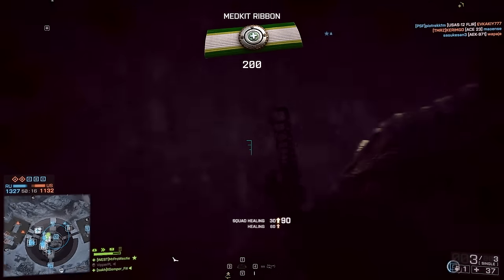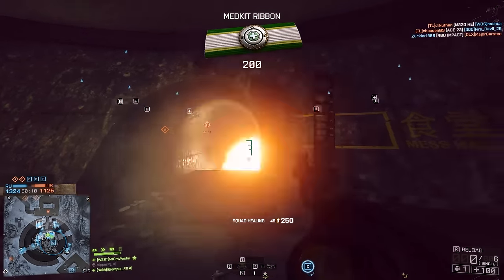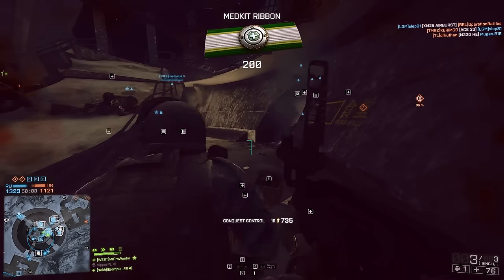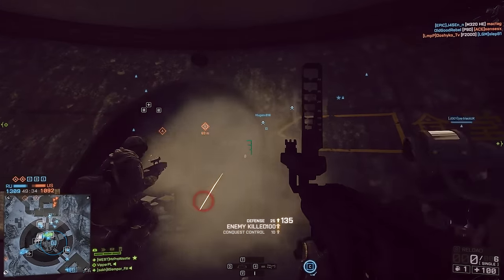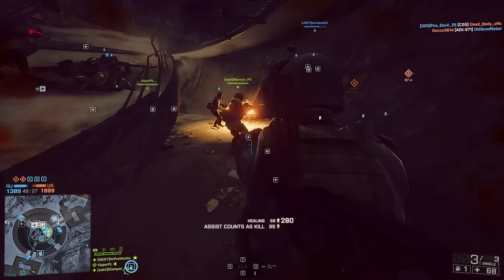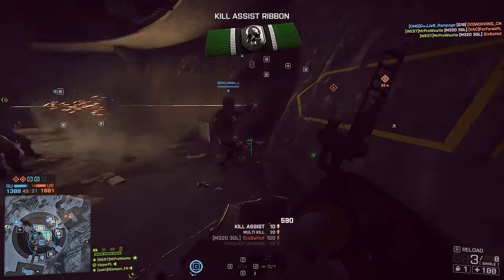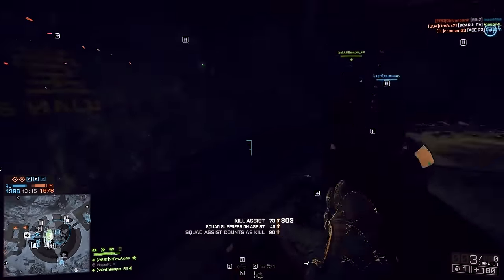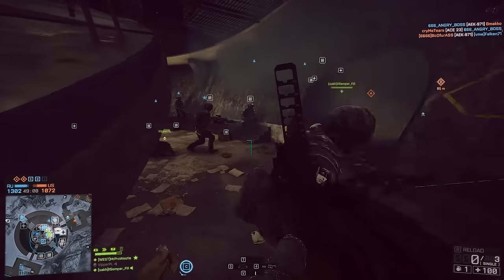Gadget number three: the M320 3GL. Why oh why was this needed? As if we didn't have enough M320 variants already with the high explosive, LVG, dart, smoke, and flashbang, DICE Stockholm felt the need to add a 6th variant to the M320. Introduced in the Naval Strike expansion, the 3GL is unlocked by completing the multi-tool assignment and allowed the user to fire 3 slightly less powerful grenade rounds than the standard high explosive variant. Once again I'm sure there were good intentions — the ability to take down cover — but it ended up on the meat grinder maps causing havoc against infantry.